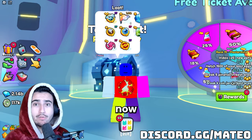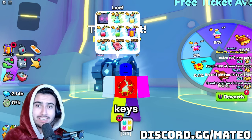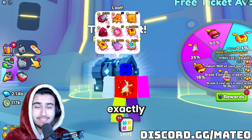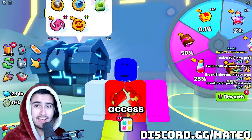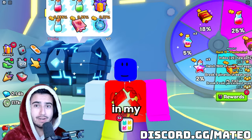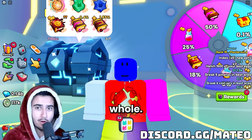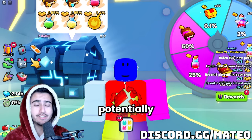There is an insane glitch going on right now in Pet Simulator 99 that is allowing a lot of free keys to be entered into the market, and you can do it yourself if you only have this one thing. If you want access to strategies like this first before anybody else finds out, you're going to want to be in my Discord — link down in the description below. We do daily giveaways there and just have a helpful community for Pet Simulator as a whole. Let's get right into it so I can show you guys this method before it potentially gets changed.